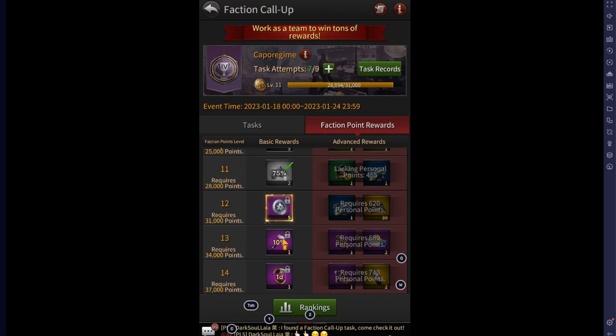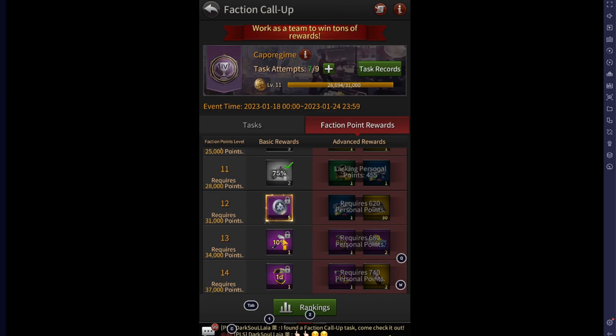The rewards get better and better as you rise up, so you want to benefit your faction and yourself as much as possible. Teamwork goes a long way — you've got to look after each other. That's the second one purchased, which is awesome. Now let's get the final one done.